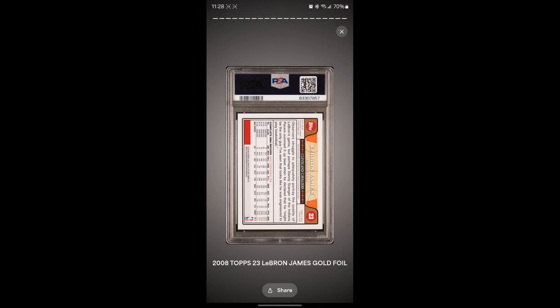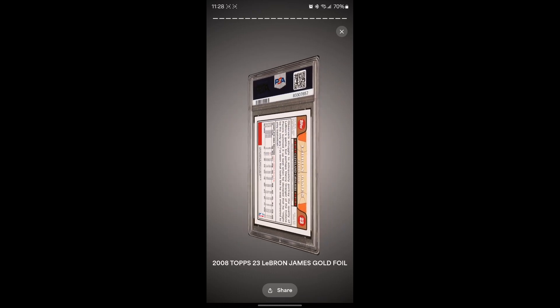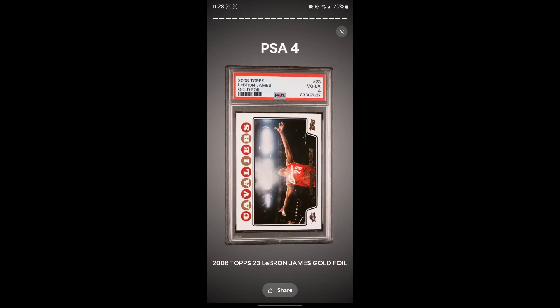Last card — the LeBron gold foil chalk toss card. It's hard to judge the surface with that chalk effect. I was hoping for a nine... but we get a four. I really don't understand it — it looks centered, corners look good. I just don't know.